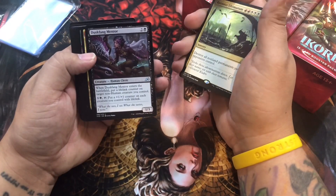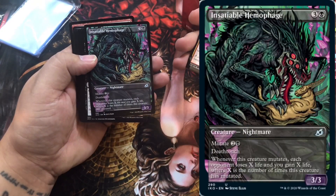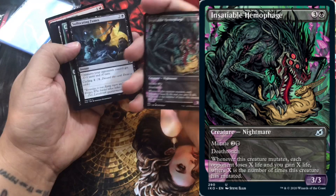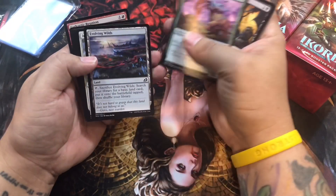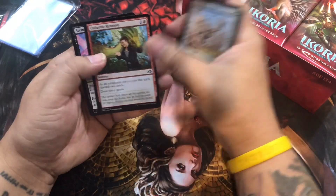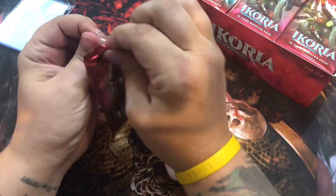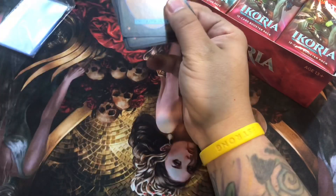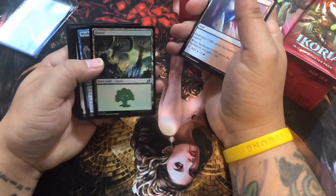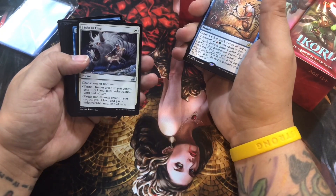Duskvane Mentor, a human cleric. Another kitty cat with alternate art. Instable Hemophage, creature nightmare. I like the comic style art on some of these. I like the new art for Evolving Wilds as well. Another human soldier token. Shiny forest - Mythos of Iluna. That's a big kitty cat fight.